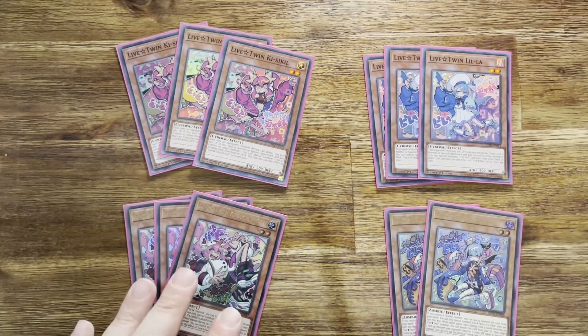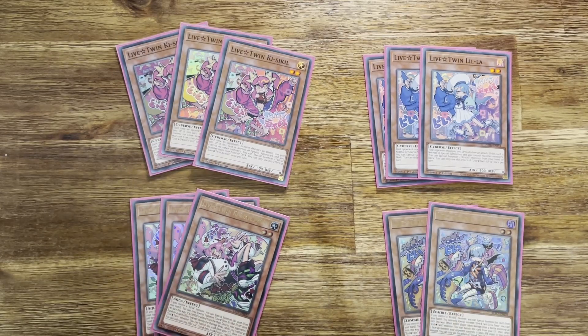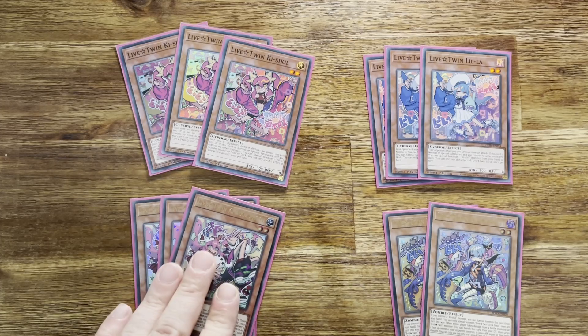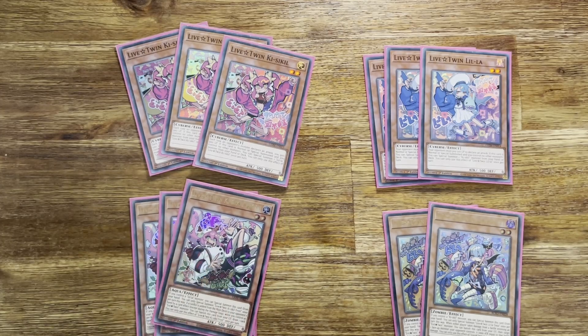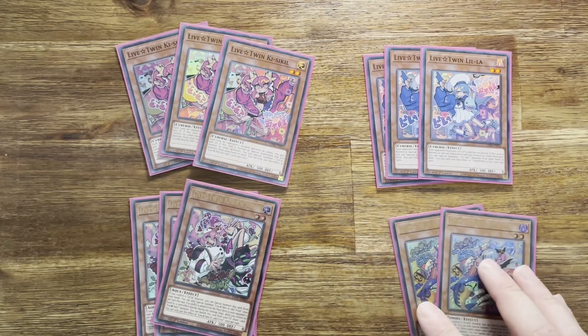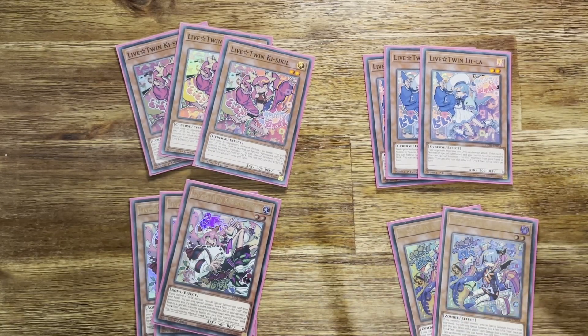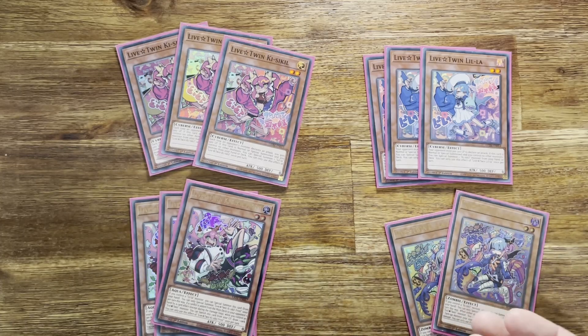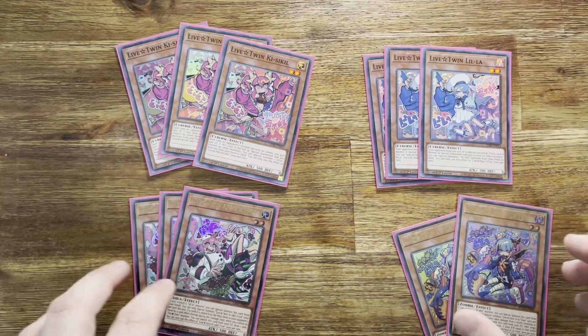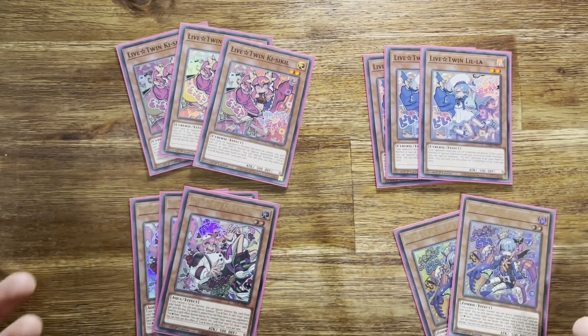Frost is more useful than Treat. For Frost: when your opponent searches or adds a card from outside the hand apart from the draw phase, you can banish this card to draw a card — so she allows you to draw during your opponent's turn, which is incredibly useful. For Leela Treat, if your opponent battles with an evil twin monster you can banish it and make their attack zero, or something along those lines. Not as useful, which is why we don't run it as a playset. I think this ratio is the best for the archetype — you need three of everything else but not three of these.